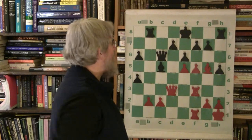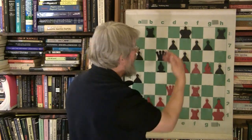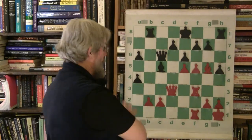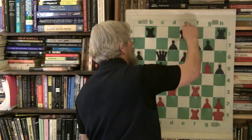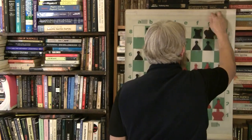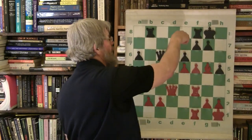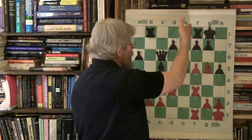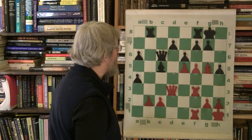Rook A to F1 — double rooks on the file. Granted, it's not an open file, but it's an attacking file because he's going to push that pawn or exchange, and then it will be the file. The rooks are going right there and the king's right there. The bishop is going to keep him in the file. Black castles. Now instead of the king having to defend that pawn, the rook takes over — a much better piece for doing that. This changes the whole dynamic and really does help Black.